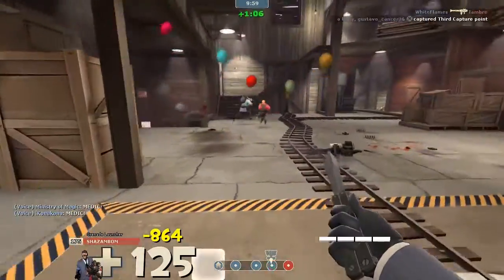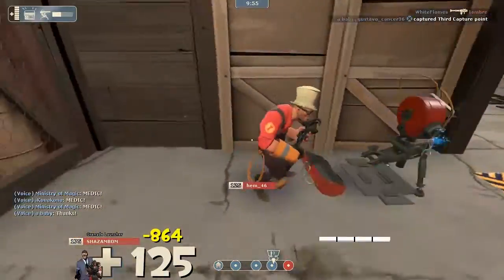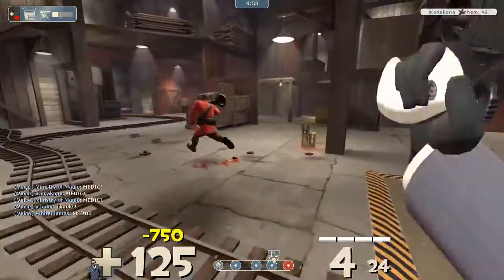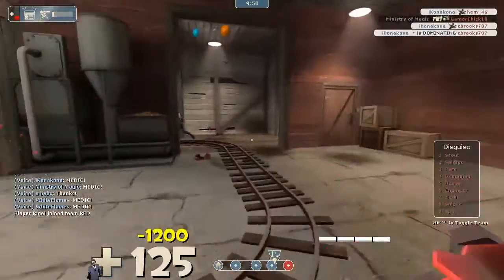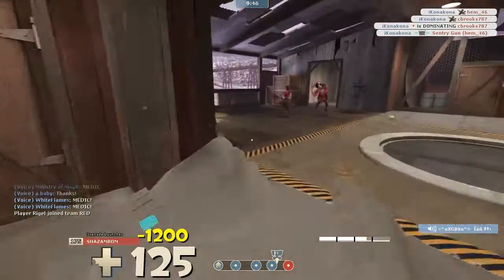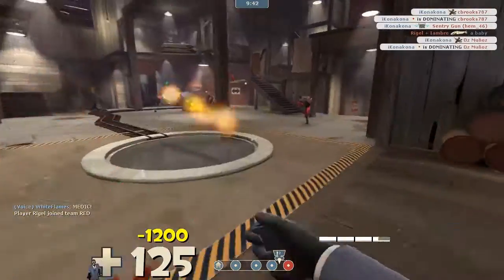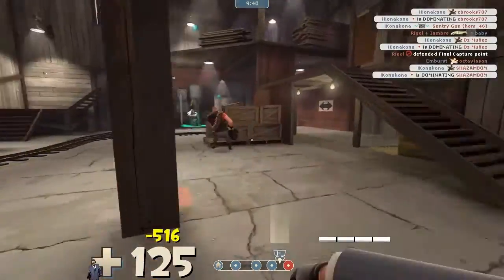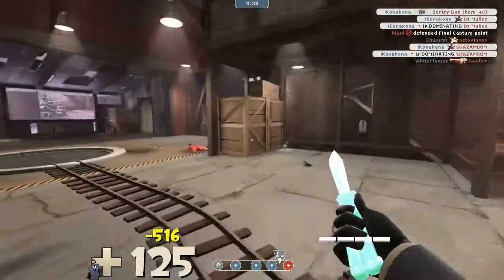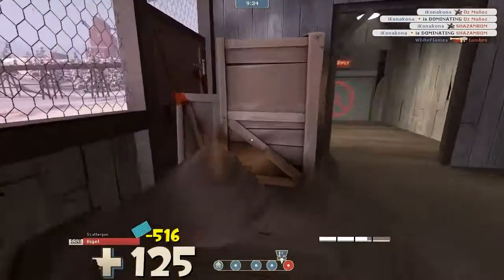This Engineer tries to set up a Sentry. I easily sap it, backstab him, take care of him, no one sees me, and take out this Soldier. The enemy team is respawning again and I go right behind them, make a nice run past them, take out two guys, and I would have had that Heavy but my team took him out instead.